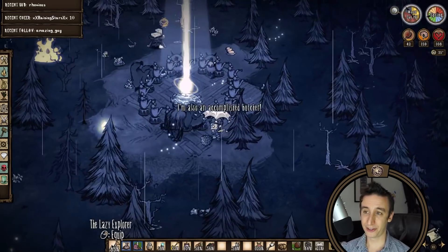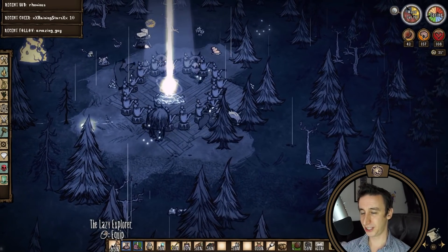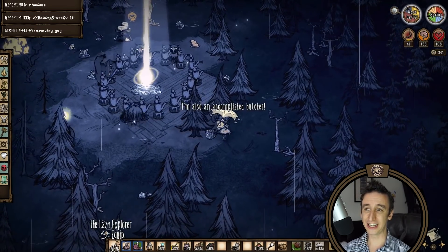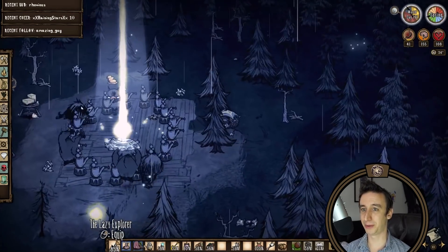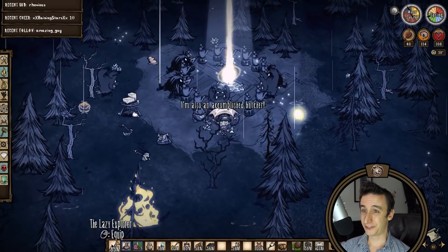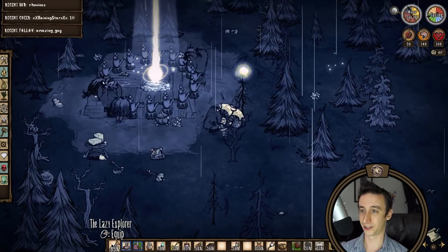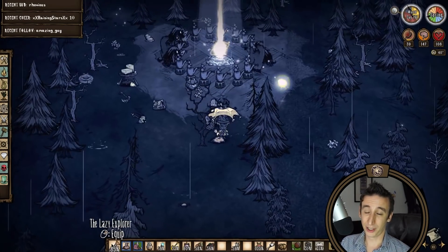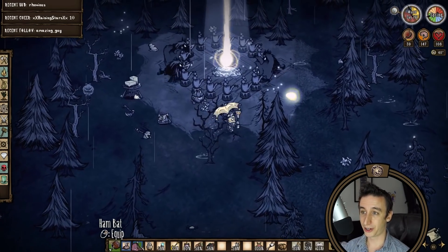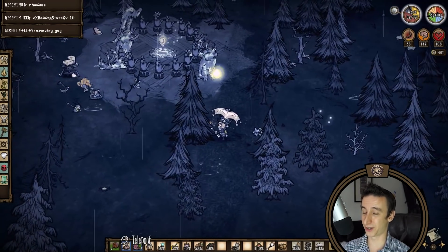Day 191 is my first moonstone event. I'm setting up a basic perimeter of statues just to keep the mobs away, but eventually I'm going to want to set up some pig houses nearby so that I can farm more moon rocks during the event. The mooncaller staff has 50 uses and I'm going to be using it liberally during ruins clears. Then once I deconstruct a low durability staff, I can go activate the archive and get the forgotten knowledge blueprints, but I'm not in a huge rush to get that done.